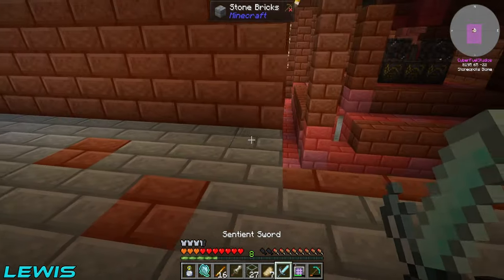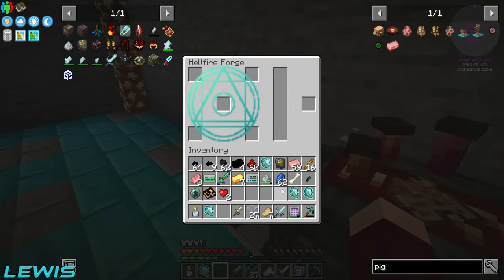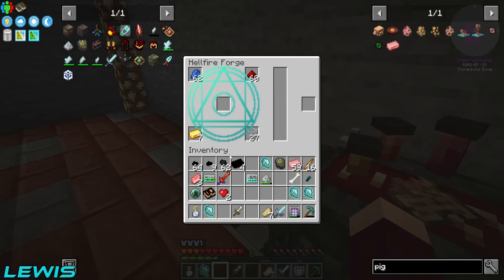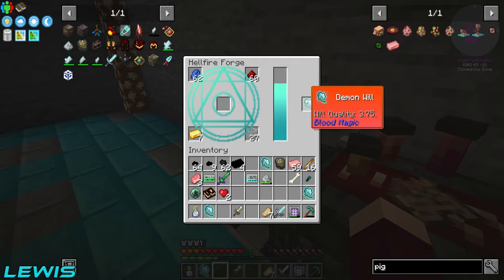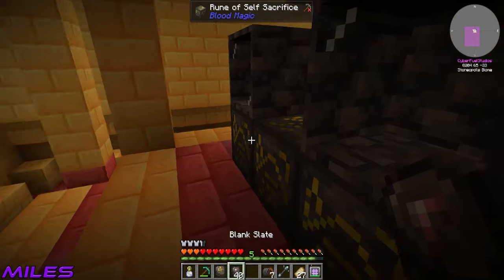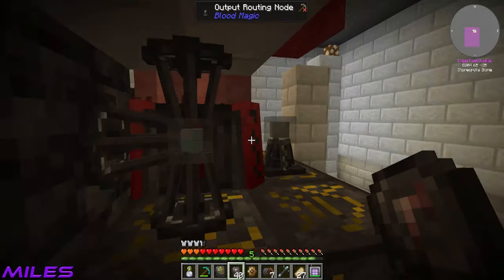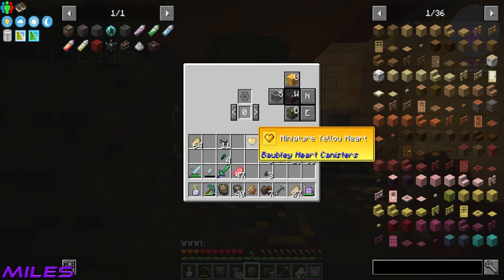Got him - though if you'd killed him with the sword you'd have gotten demon will. Do you want some will? I've got both gems in the sword. We both need gems. Realistically it's one person who needs the gem - the gem makes the sword stronger. You're getting a gem, you're getting a juicy gem. There it is on the floor behind you, and I've got another one.